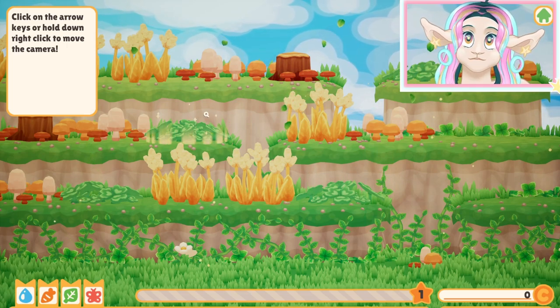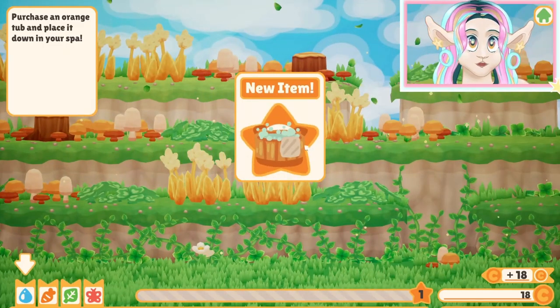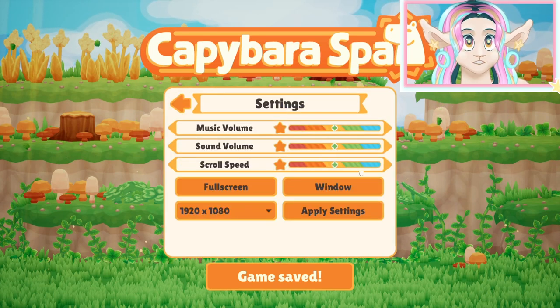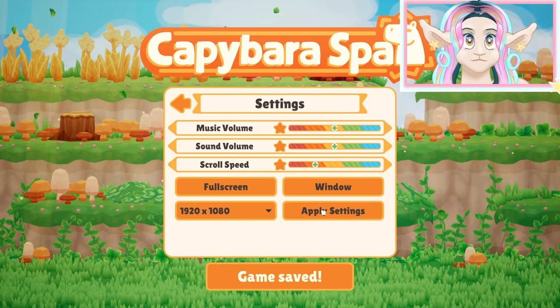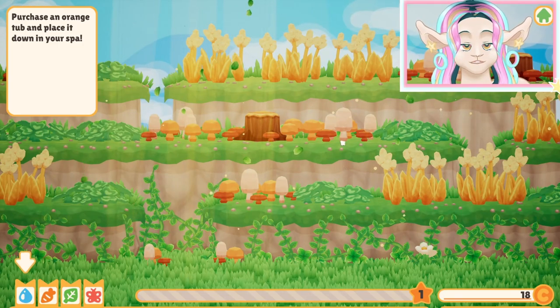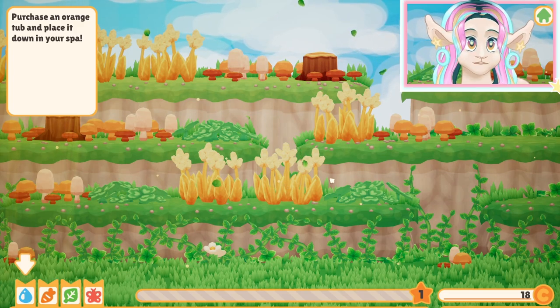Click on the arrow keys or hold down right click to move the camera. I made the scroll a little bit slower than usual, and it's still pretty fast, so let me go ahead and change that. It just reset all the settings, I guess. I'll make the scrolling a little bit slower so that it doesn't give anyone motion sickness.